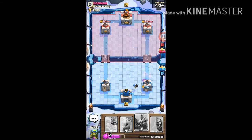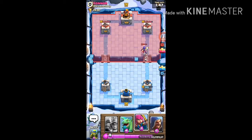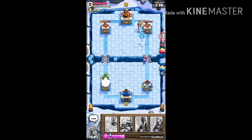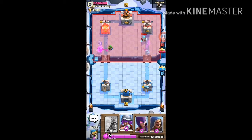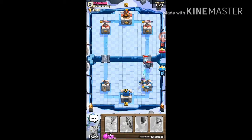He did some damage, nothing to worry about — who am I kidding, I'm going to worry. From the cards I saw, he doesn't have a fireball or anything that could actually stop our three musketeers from doing good damage. Let's get going — keep going! He has ice wizard, a miner, the dark prince. Oh my god, we are so dead — there is no way to defeat a level three PEKKA. Level three PEKKA, and we are dead.